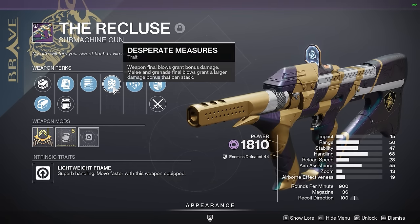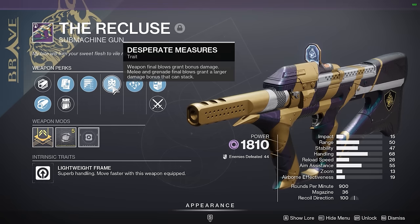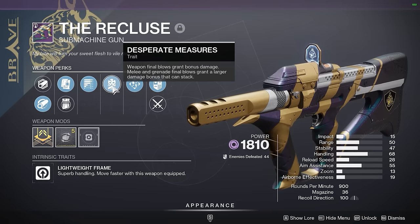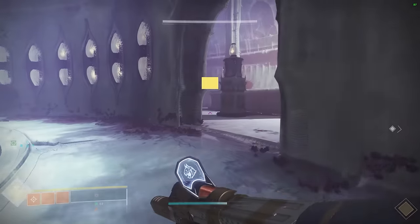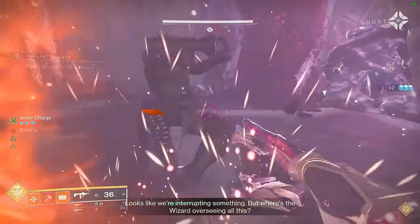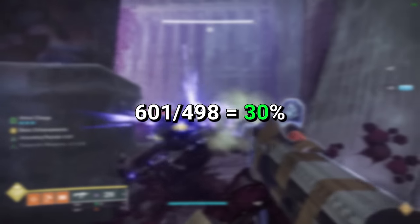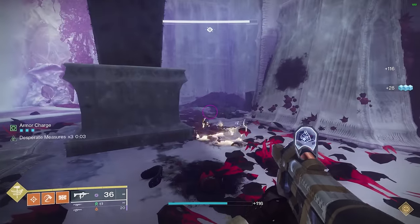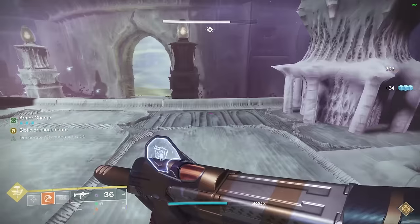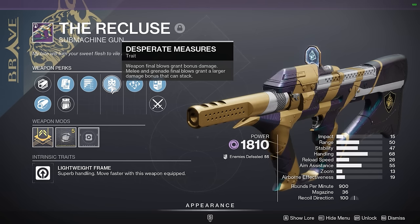The last perk I wanted to talk about is Desperate Measures, which functions like Golden Tricorn. Kills with your weapon provide a damage bonus, and kills with your abilities also provide a bonus — combined they give a more potent buff. It works on a three-kill basis: one weapon kill gives Desperate Measures x1, an ability kill gives x2, another ability kill gives x3, at which point you get the maximum buff of 30%. You can extend the buff by getting weapon kills, fully refreshing up to the six-second counter.